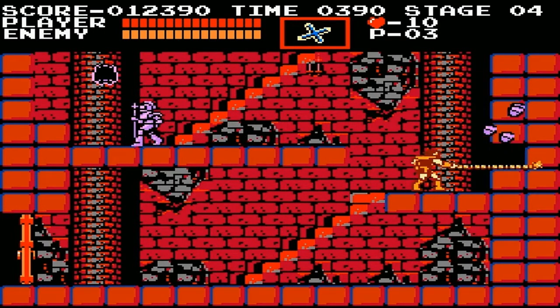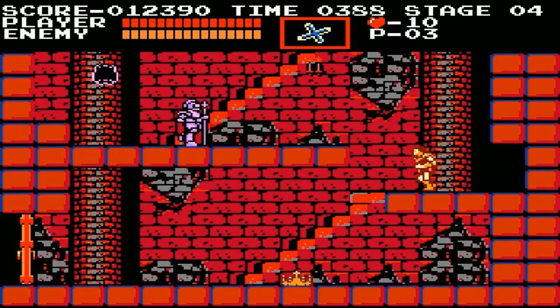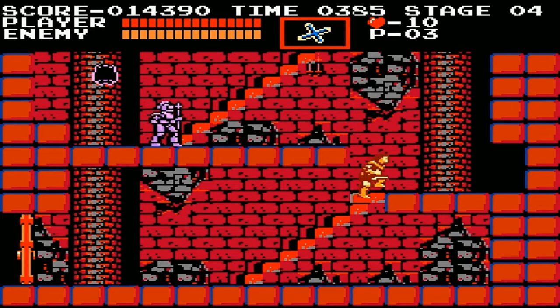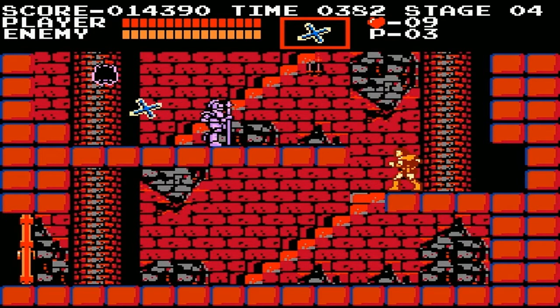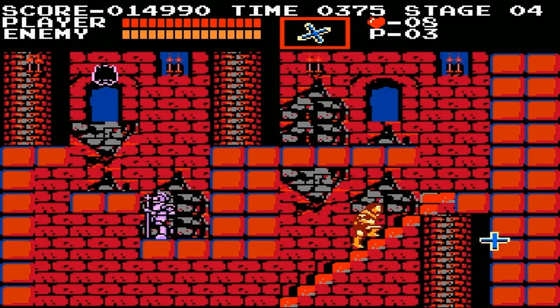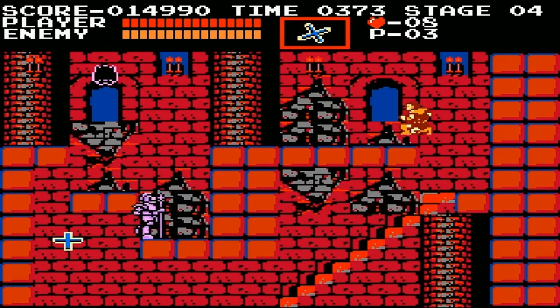Here's one little hidden secret: if you break over the wall and walk into it, you get a crown, which basically just gets you points. Like most games, get enough points and you get an extra life. First 30,000 points you get an extra life, and then every 50,000 thereafter.